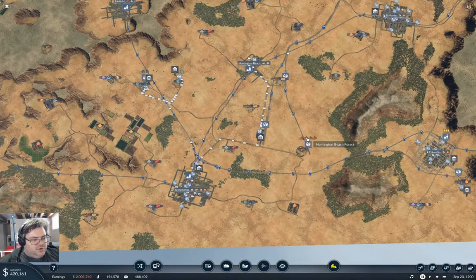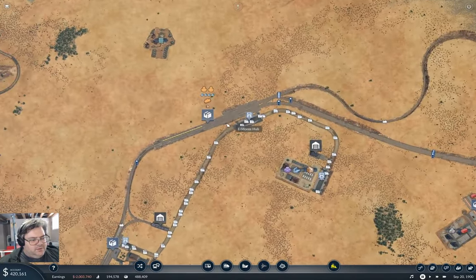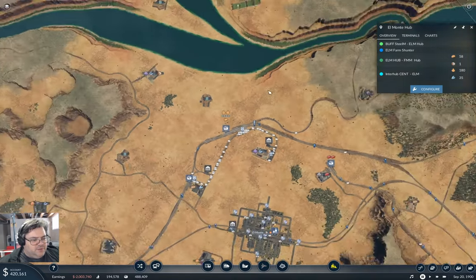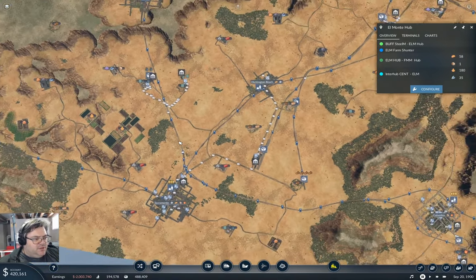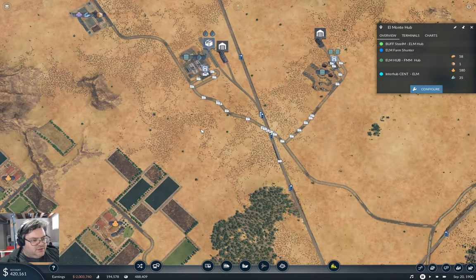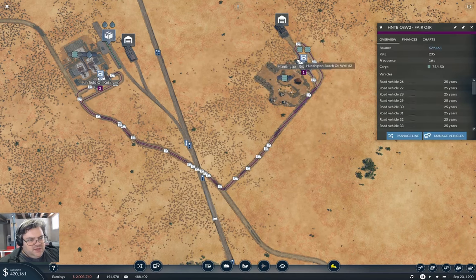If we go back along here, we have a boxcar train bringing stuff in from here, where we have stuff heading to the Fingers Malone Hub. That's going to tick along reasonably well for a bit, but it seems to me it would be useful to get some more of this adjusted to be a little more complete. This line here needs an upgrade on the trucks — we're still using horses and it's 1900.